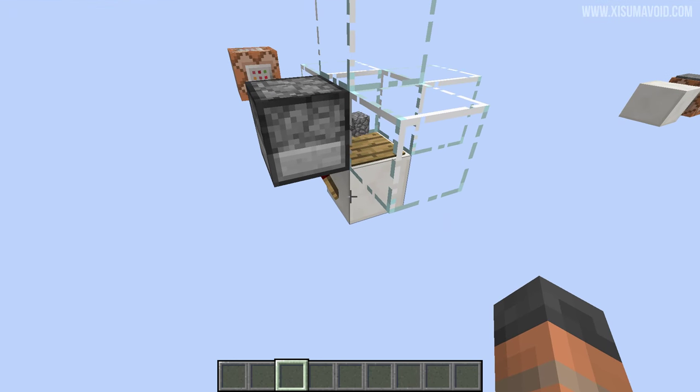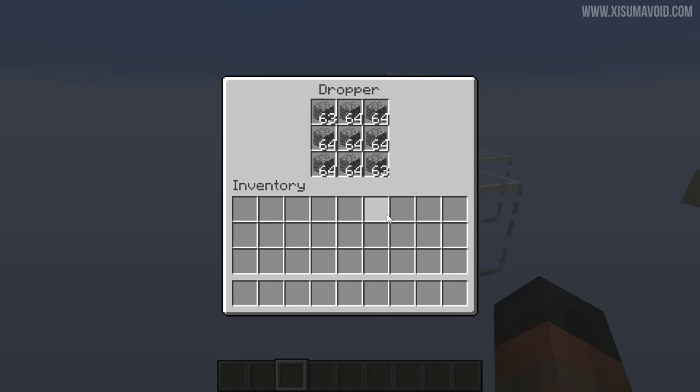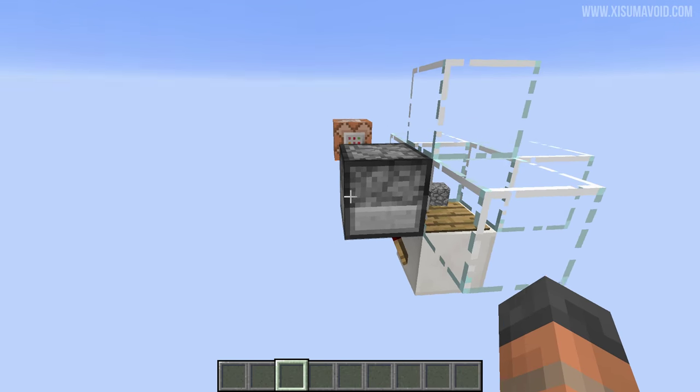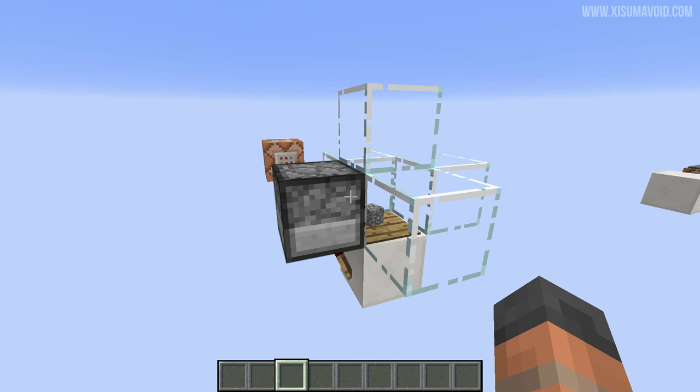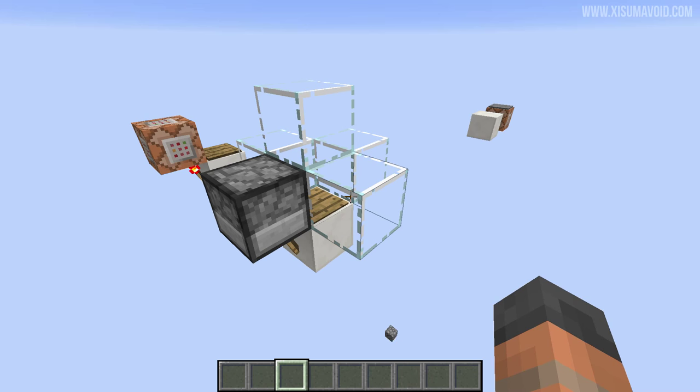This may be useful for activating some farms every five minutes. You can fill this up with junk items, and you could also have a hopper and a chest pointing into this as well. It's a really cool way to make a compact little five-minute timer.